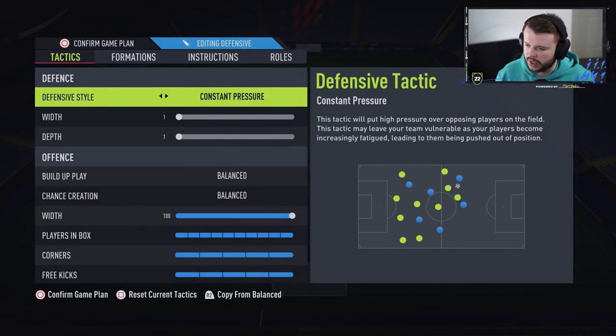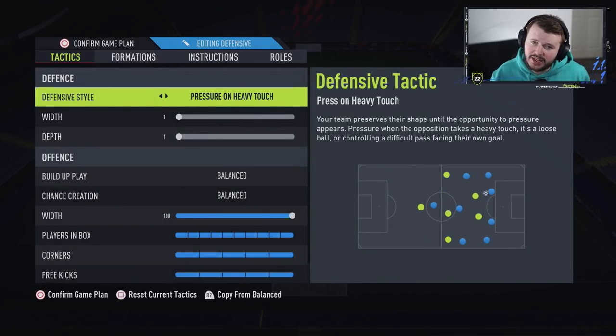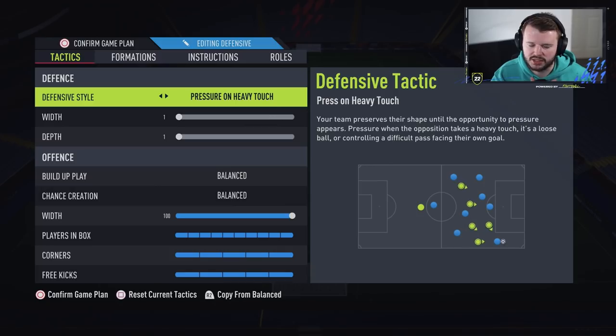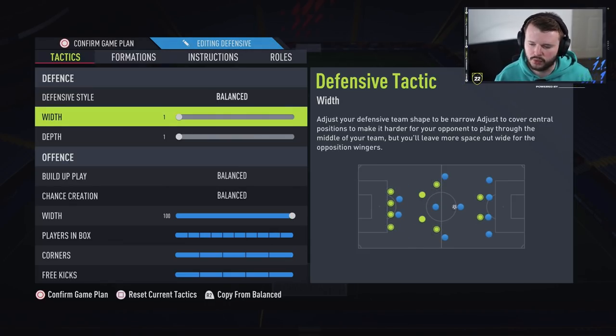I go for balance on the defensive style. The reason is my centre-backs — Eric Bailey and Collins — aren't the greatest, and I don't have a proper DM. Varane and Dembele aren't great defensively and their pace can be a little lacklustre. If I ran press on heavy touch or press on possession loss, there's a good chance I'd get caught. If you're running Kimpembe, Marquinhos, Hakimi, and big DMs with good pace, you could run press on heavy touch and be more aggressive.